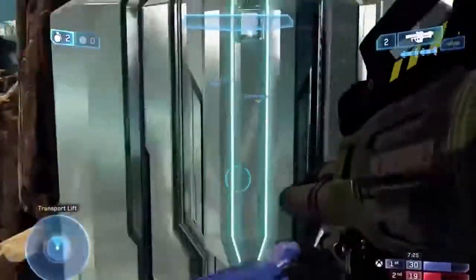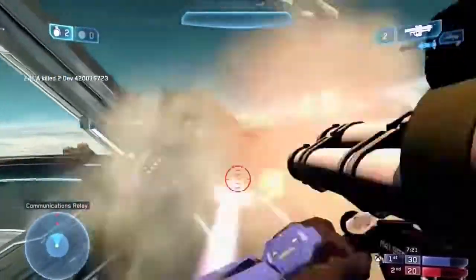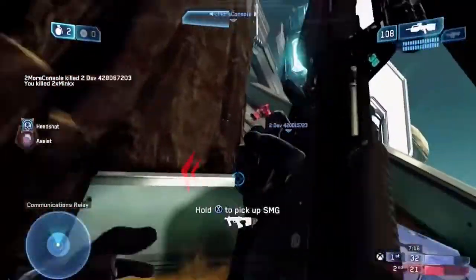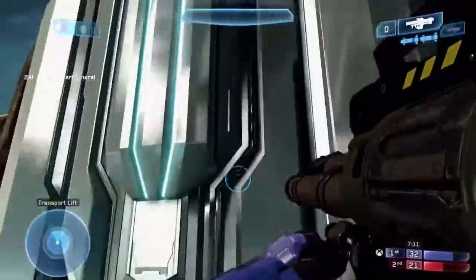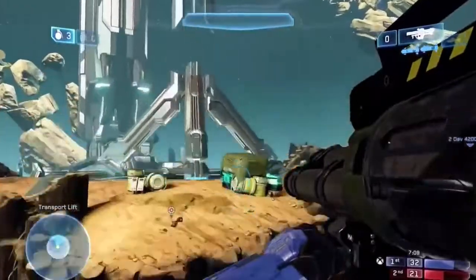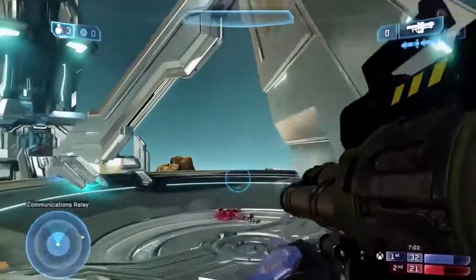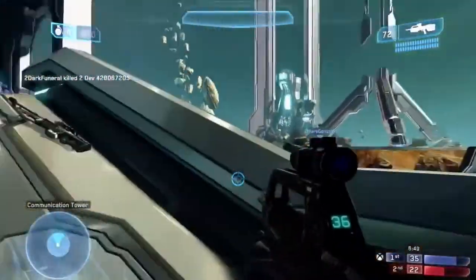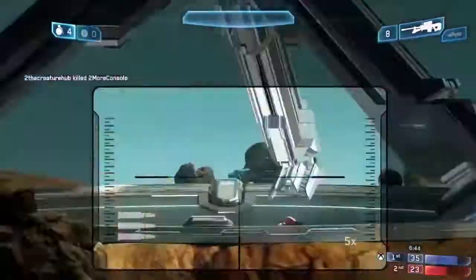The menu is set out well, with all four games organized into separate tabs — Campaign, Multiplayer, Settings, and Files. Under Campaign, you've got each Halo game, and under each you can resume campaign, quick start, or start a new game. Navigation between pages is fairly easy.